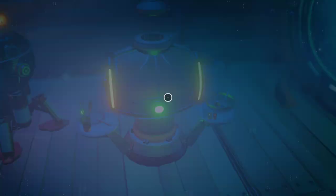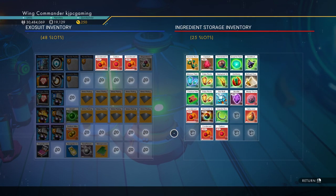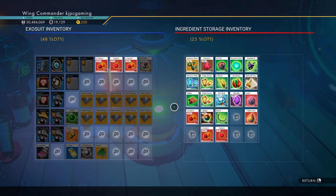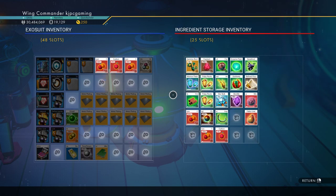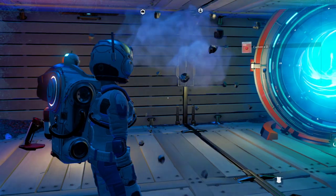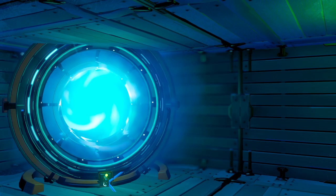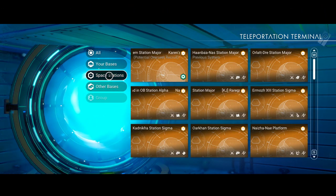I don't know if I have — oh my god, look at all this carbon. I told you guys to remind me where they put the carbon. It's a good thing that thing doesn't hold ferrite. Space stations — current system.